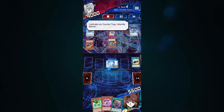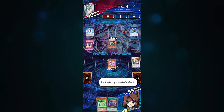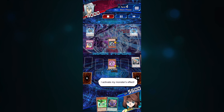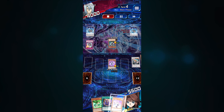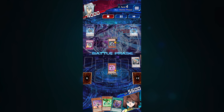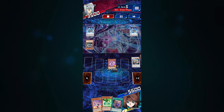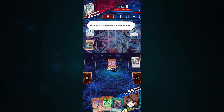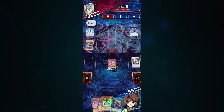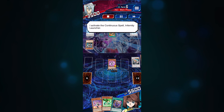You always want to think about how you can protect your life points. This is a bit of a risky move — I played Witch of the Black Rose, whose ability draws a card, and if it's a spell or trap card it immediately goes to the graveyard. It's risky but it helped because now I have a monster on the field. I went straight for the attack because my opponent has no spell or trap card on the field and nothing in their hand, so it's a very safe move.